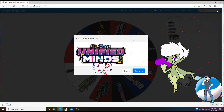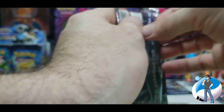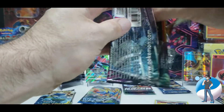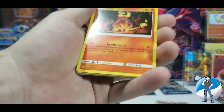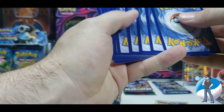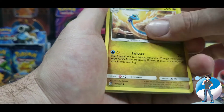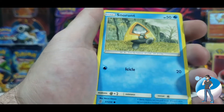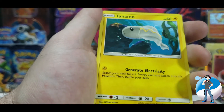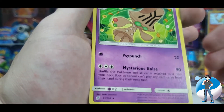Our final set is going to be Unified Minds Sun and Moon. Let's see what's in this pack. Smash that like button — let's see if we can pull something great for this final pack. Fairy Energy — R.I.P. Fairy. Dragonair. Steenie. Doublade. Magmar. Cottonee. Snorunt. Tynamo. Metang. Reverse Holo Magmar. And a regular rare Beheyem.